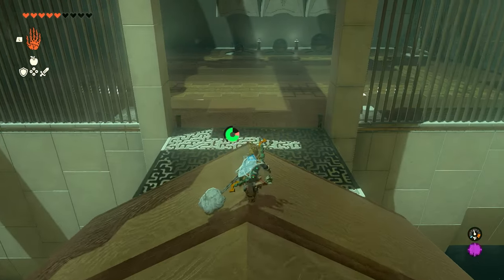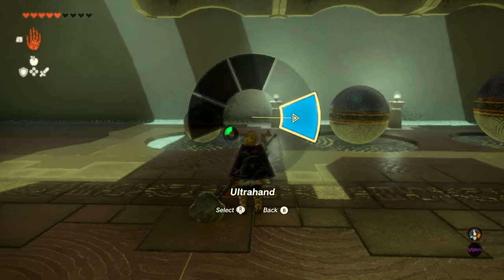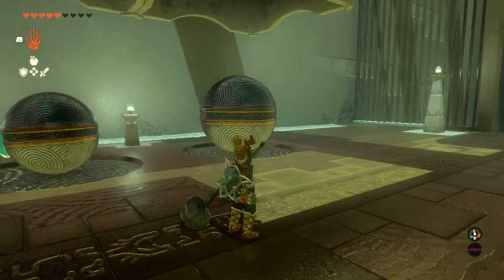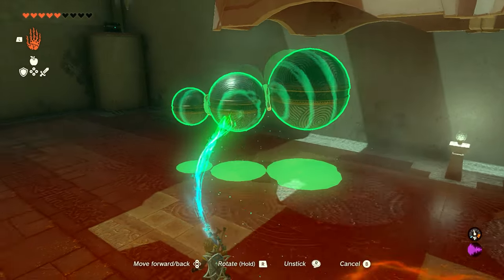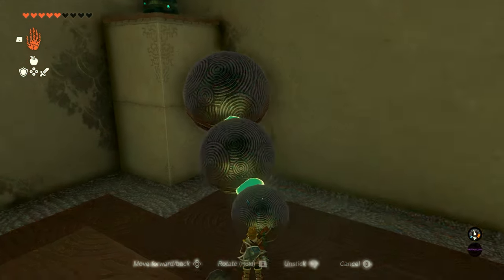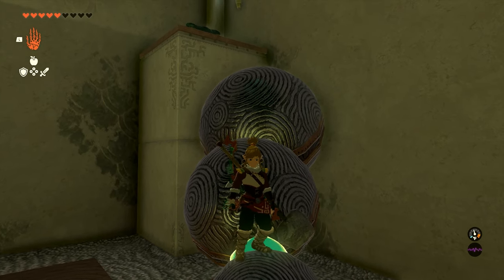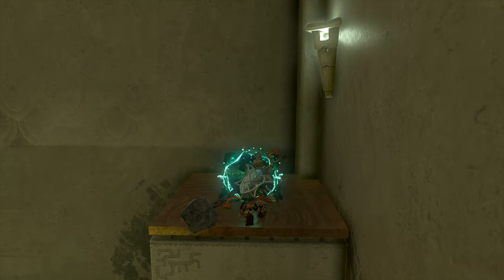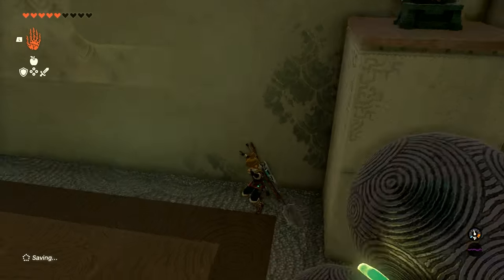In the third room we're going to have three balls all different sizes. We want to connect all three of them together and use them kind of like a staircase. On the left side there's a chest — if you rotate these around with the small ball on the bottom and angle it in the corner, you can make it so you can jump up. You can't climb on the balls but you can jump across from them, so rotate it a couple times until you get it just right and jump up to the chest, which will have 10 arrows inside.